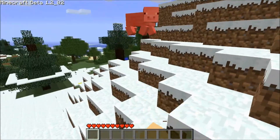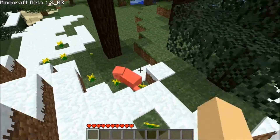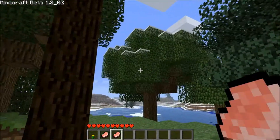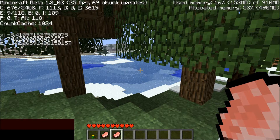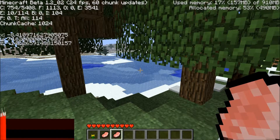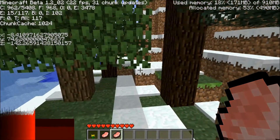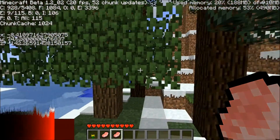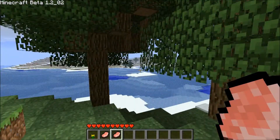You can't sprint — that's one difference — and you can't make beds, so if you die you have to find your way back. Some other things that aren't in the game: seeds. If I hold down F3 you can see there are — I think you can see where there are mobs too — but there are no seed things in here, and if I press T nothing happens.